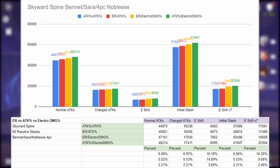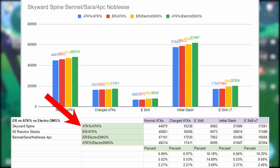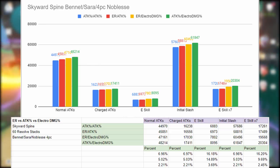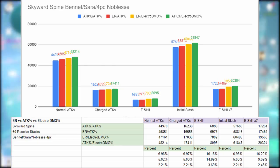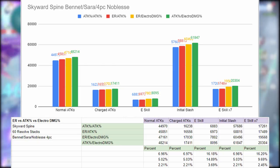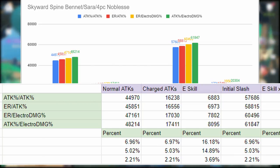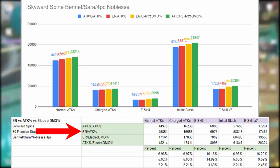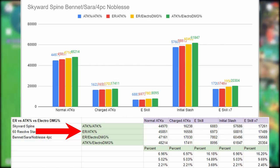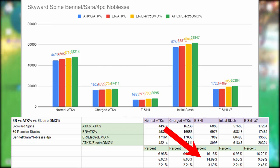Including Bennett, Sara, and the four-piece Noblesse set on Skyward Spine — double attack percent does the worst again. If you're going to run that full support setup, choose between energy recharge and electro damage bonus or attack percent and electro damage bonus, since the elemental burst damage difference is around 5% or less and E skill difference is also under 5%. Energy recharge with attack percent has too large a gap on E skill damage at around 14.89%.